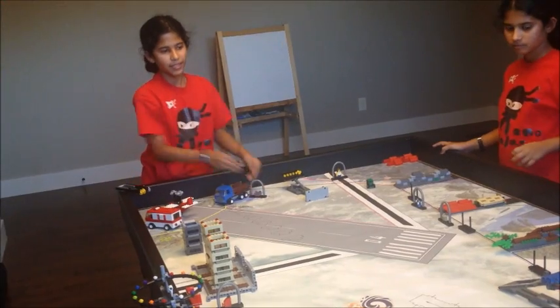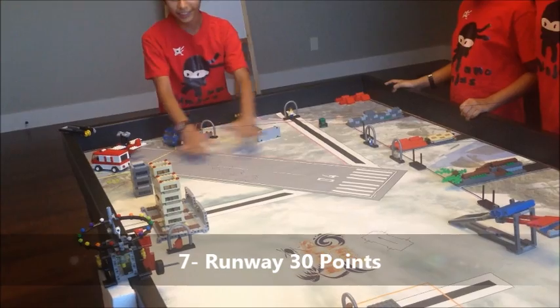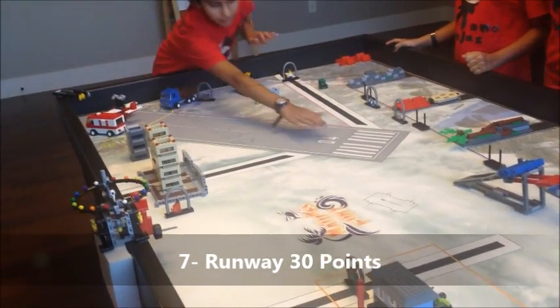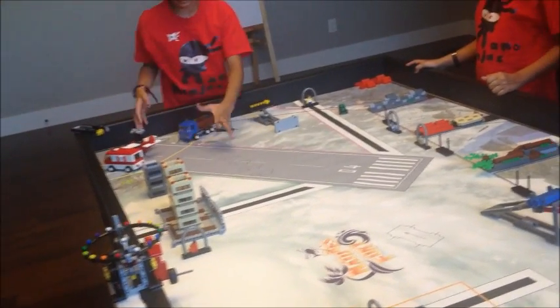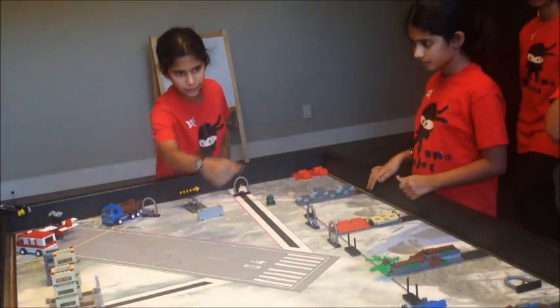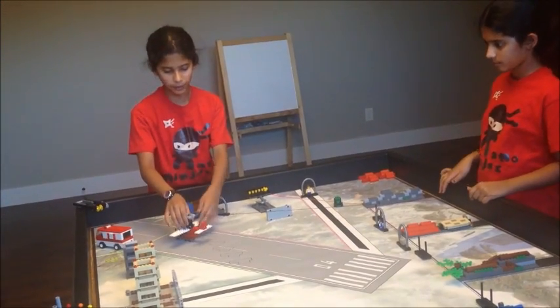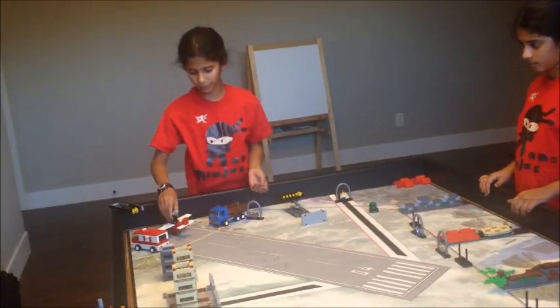The next mission is runway. What you want to do in runway is clear off anything on the runway — this little piece that can go here. The tsunami waves and the airplane are exceptions and can be on the runway. If either one of those is on here, it doesn't count.